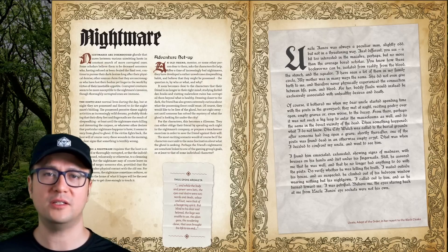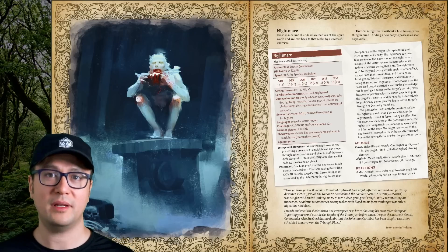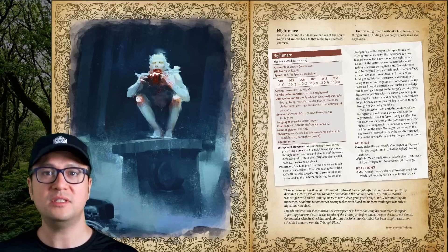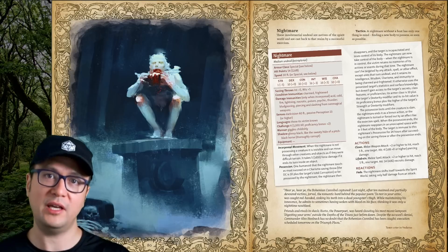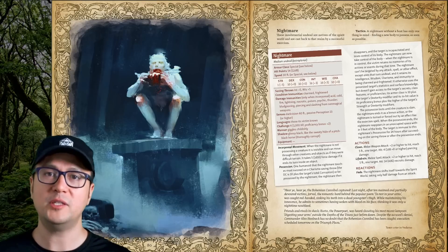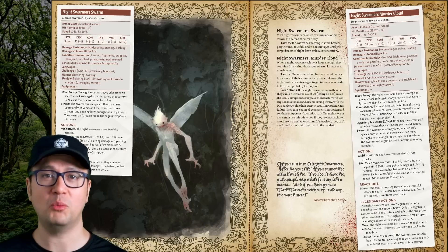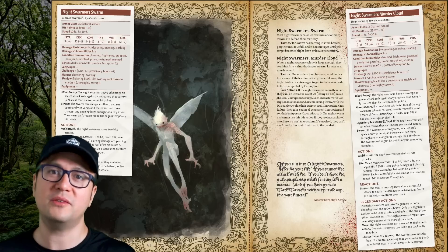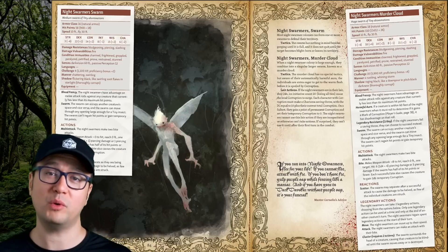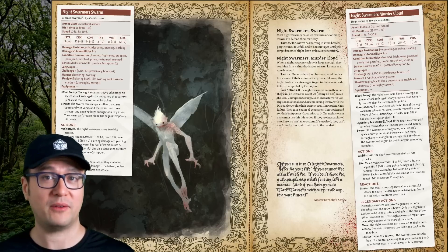Another monster that has a lot of fun story potential is the Nightmare, which is a sort of spirit that moves from person to person. When a person is possessed by one, they lead normal lives during the day, but at night the host is made to go out and do any number of horrible things. The end game for the Nightmare is that the host is either killed or totally corrupted, at which point it leaves the body to find another. Night Swarmers are reminiscent of Tooth Fairies from Hellboy. In this setting, they only exist around places oozing with corruption, so they're really a device to make sure your players hate corruption and want to avoid it at all costs. A proper swarm of Night Swarmers is called a Murder Cloud after all.